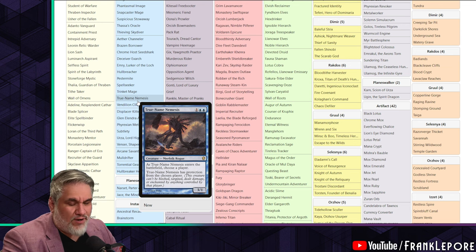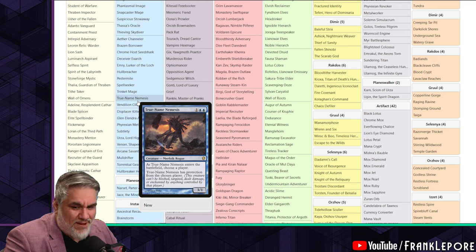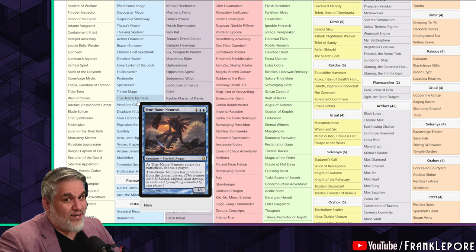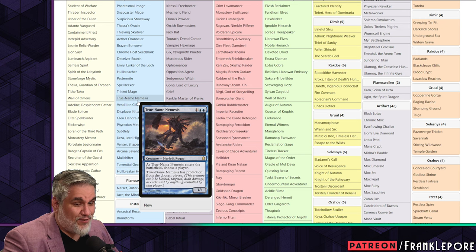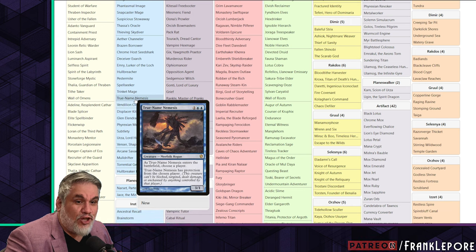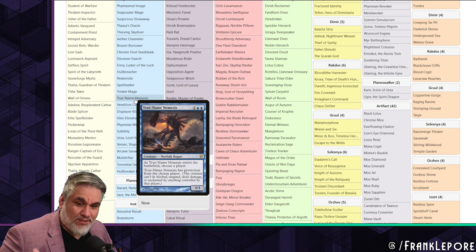Even cards like Bribery - I've beaten a Bribery tons of times. It's five mana, you can bounce the creature, you can Oblivion Ring a creature they take with Bribery and when you kill the Oblivion Ring you get the creature back. There are tons of ways around Bribery. I don't think the play pattern Bribery produces is the same as True Name Nemesis, which needs something like Edict effects, Liliana of the Veil, or Toxic Deluge.